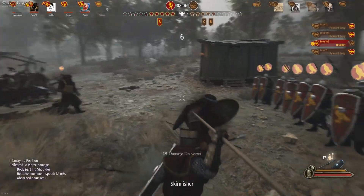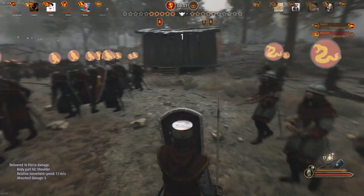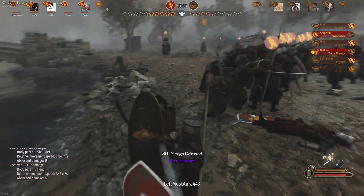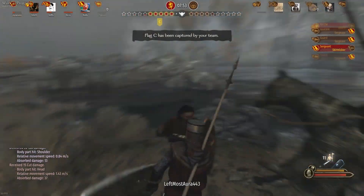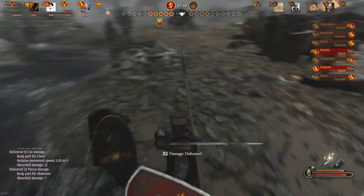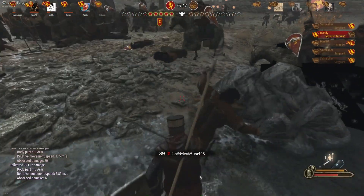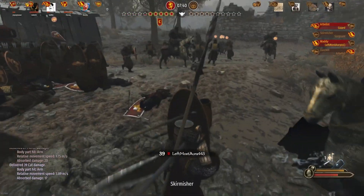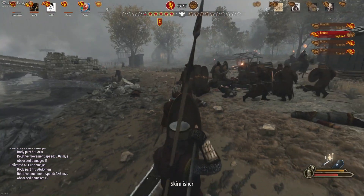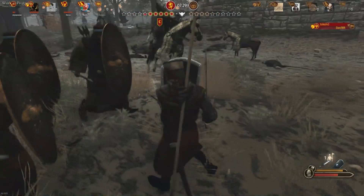Shield walls are also very useful in situations where the enemy are charging you. We don't really have much backup so we are going to get overwhelmed here, but in a situation where you can prevent the enemy from getting around to your rear, the shield wall can be especially effective in defending a position and even winning against some overly aggressive units. Telling your units to assume the normal line formation using F3 followed by F1 will make them behave more normally and more aggressively than the shield wall formation. You just have to adapt based on what the situation needs.